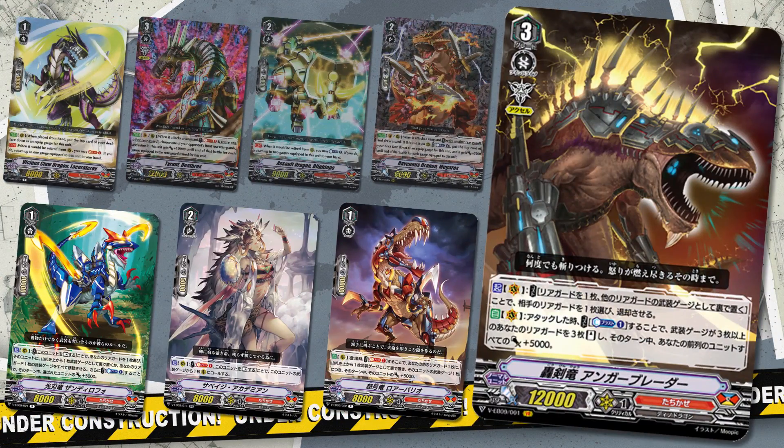The old Tachikaze had some serious resource issues — both soul and counterblast were limited and in high demand. However, this new Angerblader-focused playstyle uses almost none, and leaves room for potential extra cards that use counterblast or soul. Only Angerblader uses the counterblast, and in the off chance you use Zandila Foe. In terms of soul, we only have Roar Barrio and Savage Academian if you run her in your build. This gives us room for cards like Death Rags, Mega Rags, and even Blight Hops.